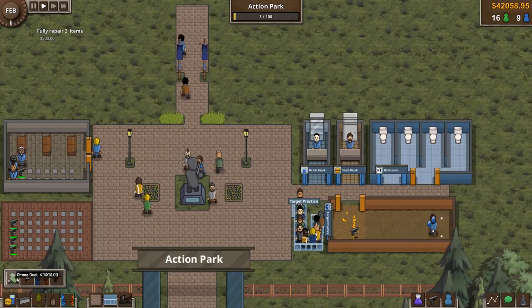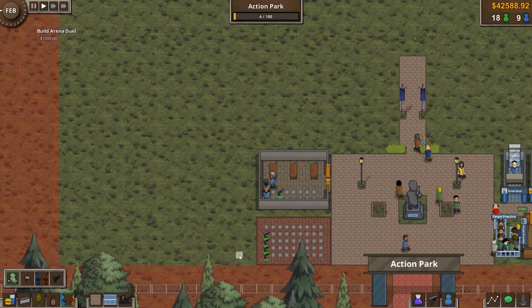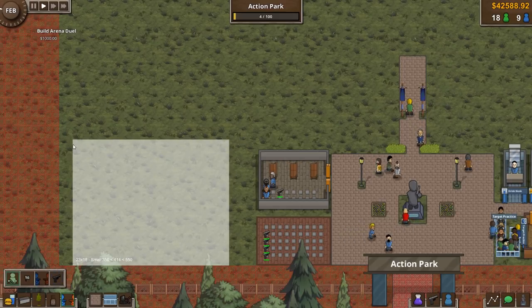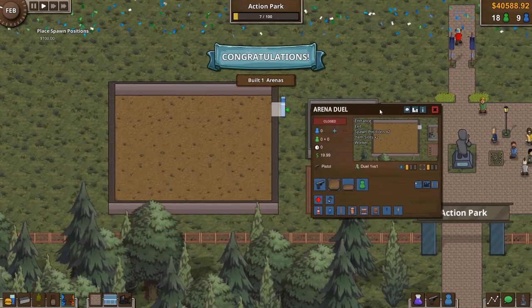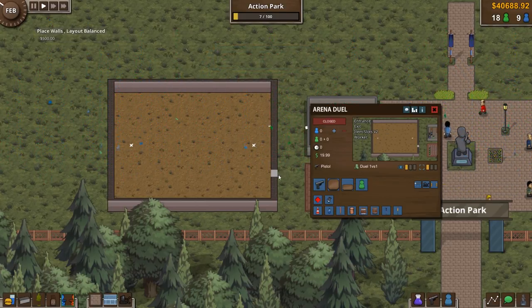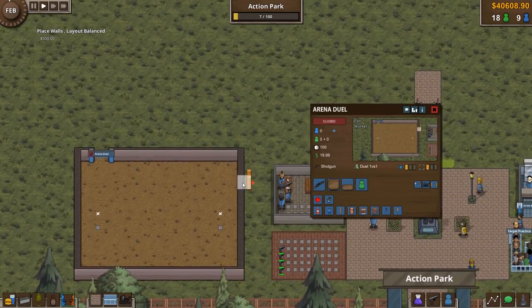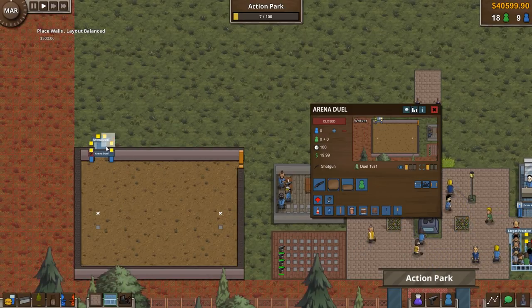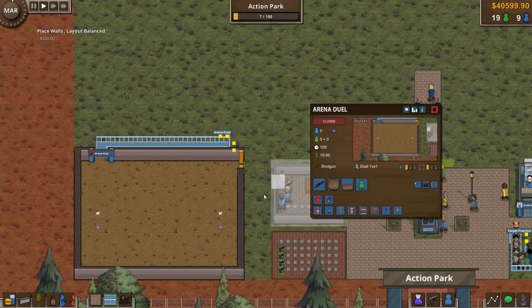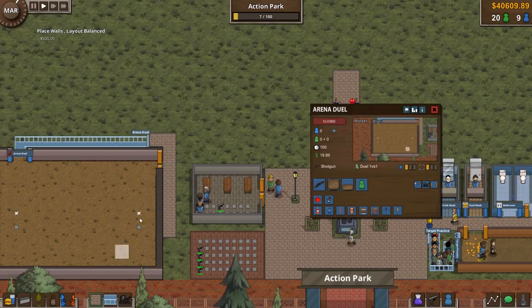The only thing unlocked right now is an Arena Duel — a 1v1 arena. Let's start building that. We'll move it past the warehouses and pop it down there. It's a small Arena Duel. We can add spawn points — one person on each side — and give them shotguns. We'll put the entrance over here, exit over there, and add a queue along the wall.